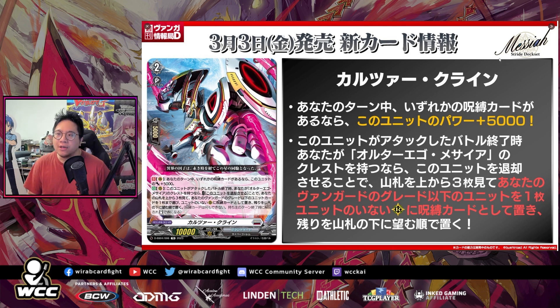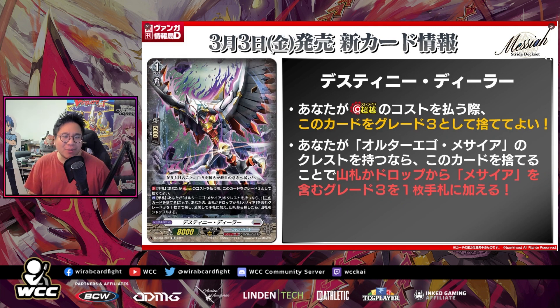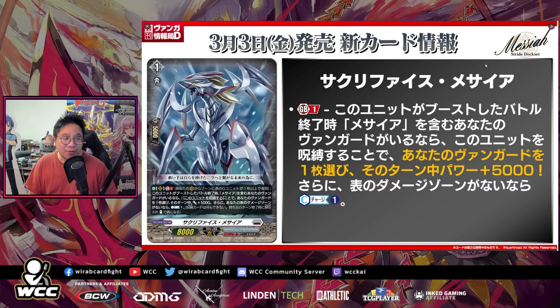Next we have Destiny Dealer, similar to the Steam Earth Dragon. On the hand when you're paying the cost of stride — it's a grade 3 — the second effect is: if you have an Alter Ego Messiah crest, discard this card to search your deck or drop for up to one grade 3 card with Messiah in the card name. Straightforward searcher.